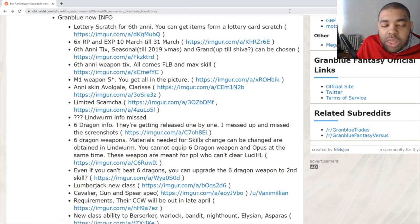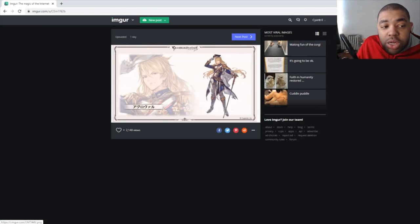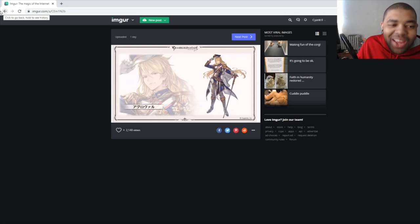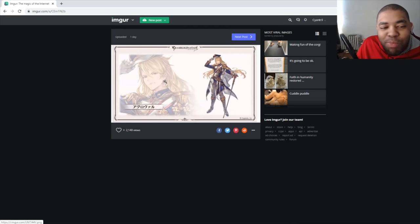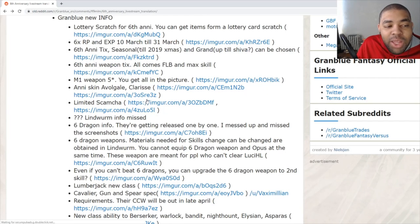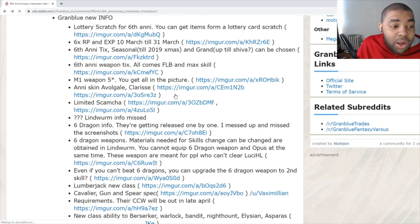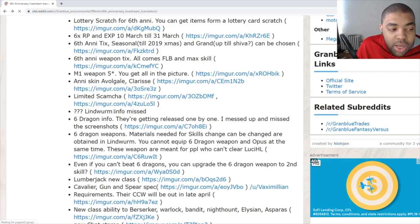We have a Blue Percival skin — that's Blue Percival in my opinion — and then we have Clarisse's new skin, which is pretty much her throwing herself at you. It's a great skin. I can't believe they topped the Valentine skin but Cygames manages it somehow. I'm curious what her animations are going to be like, but good skin overall.